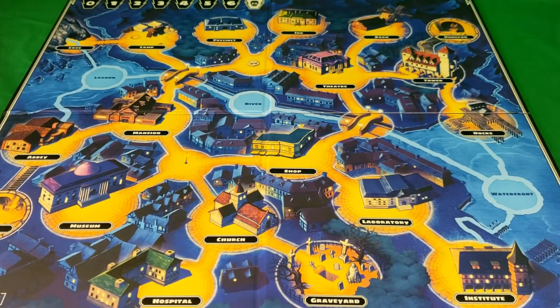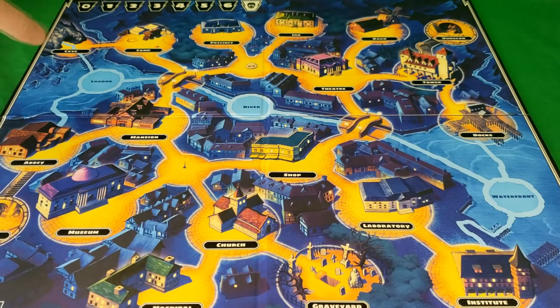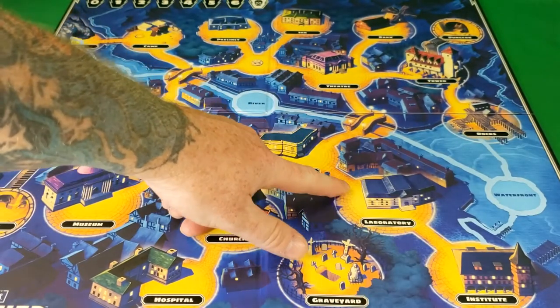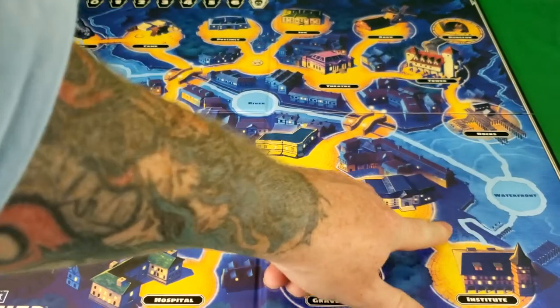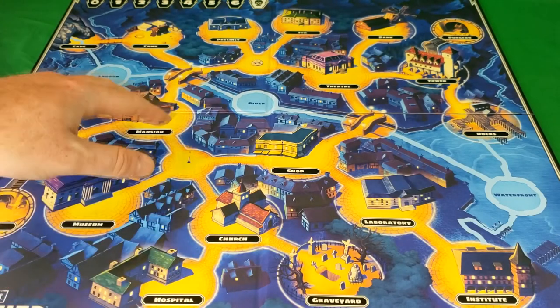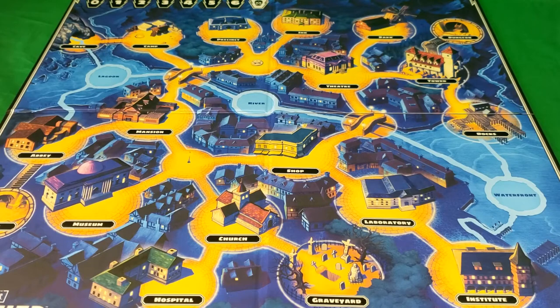We'll open the board up and take a look. Up here is the terror level track. If the token reaches the skull before you clear all the monsters off the board, then your team loses. The instructions said this should take about an hour to play. You can travel as a hero along these cobblestone roads — you cannot travel the waterways, however. The waterways are meant for the creature from the Black Lagoon. And generally there are items you can pick up along the way whenever you reach certain areas; you use your turn to collect the items.